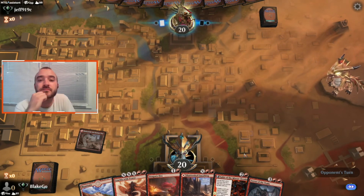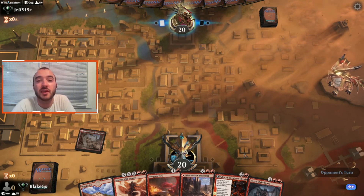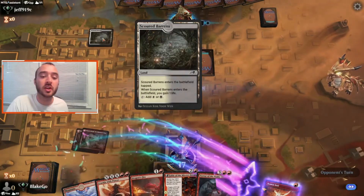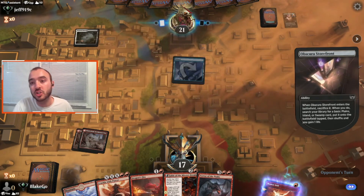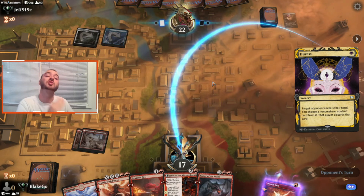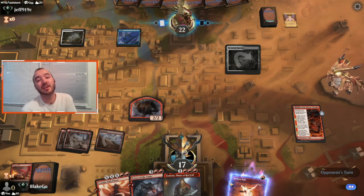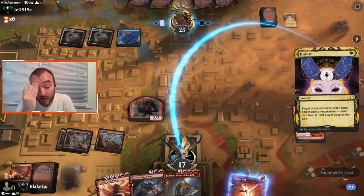The clock is ticking on our opponent. I still feel like this might not be a game that makes it into the video, but we'll see. Our opponent is apparently here — we're going to pay 3 life and foretell this Demon Bolt, playing for that turn 3 Fable Mirror-Breaker. It looks like we're going against Obscura, which is another word for Esper. Duress hits our Fable — how sad. We're just playing nothing but black decks that want to make us discard today. Dragon's Fire — they take that. They must be really worried about removal.